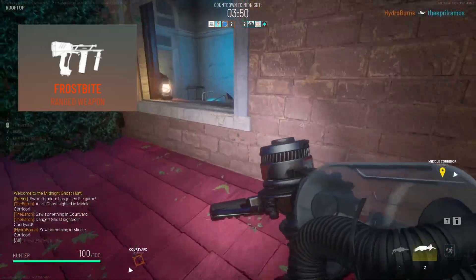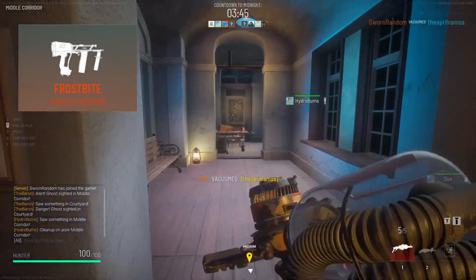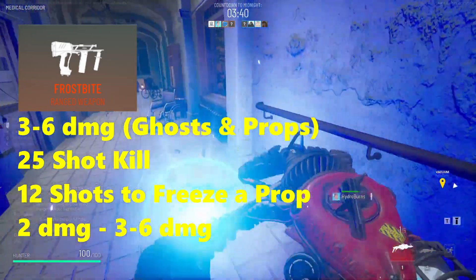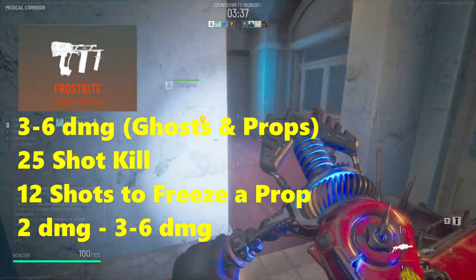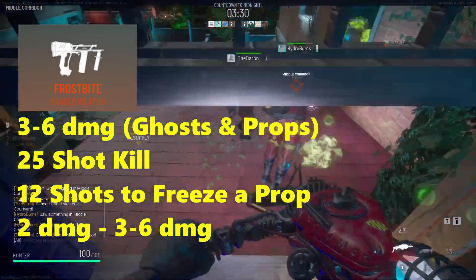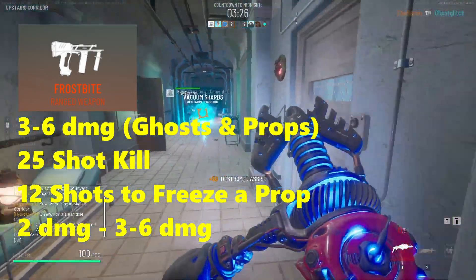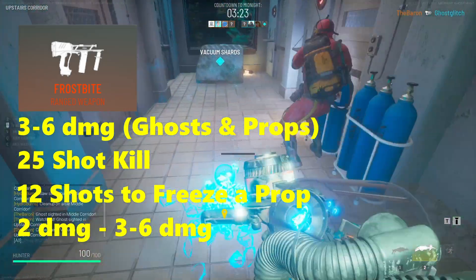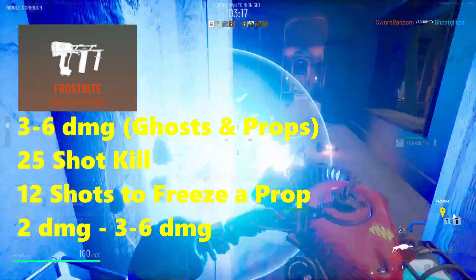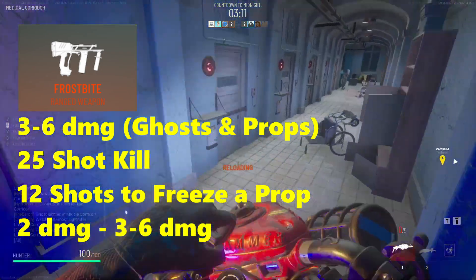Now we're going to take a look at the Frostbite weapon, probably the most interesting and most unique in my opinion. The Frostbite is essentially the submachine gun of all the weapons and it does 3 to 6 damage seemingly at random from my testing, up to a 25-shot kill on a ghost. Notably, the Frostbite does not do damage to props until they are frozen, at which point it will do the same amount as it does to ghosts. The Frostbite actually has incredible range and is pretty accurate — on maps with vantage points like Graveyard, you can just spray the whole map down in maybe a minute or two.